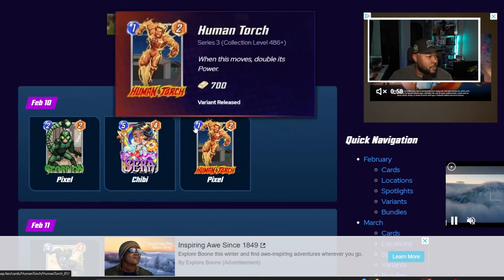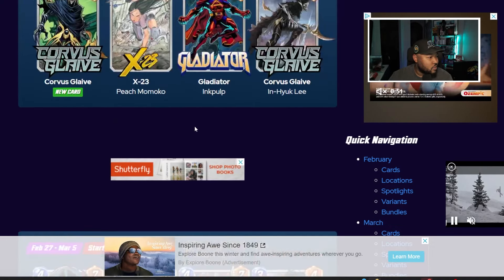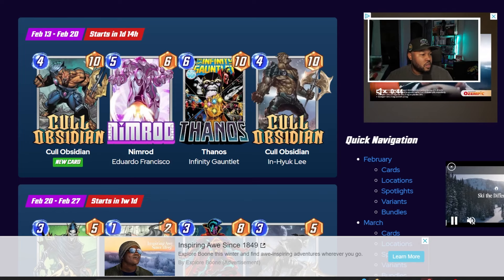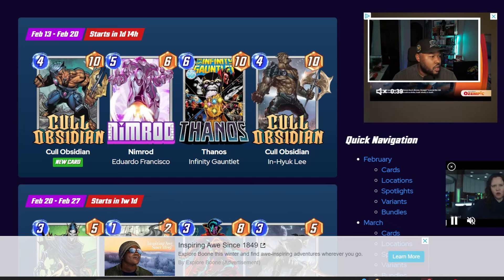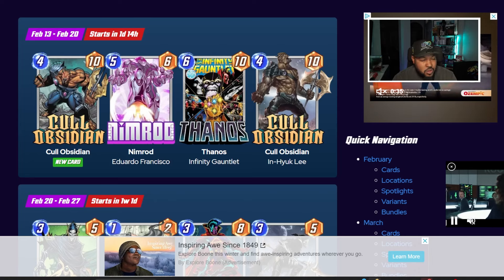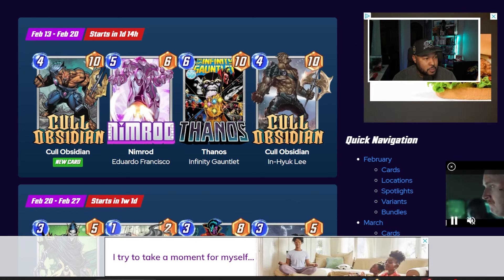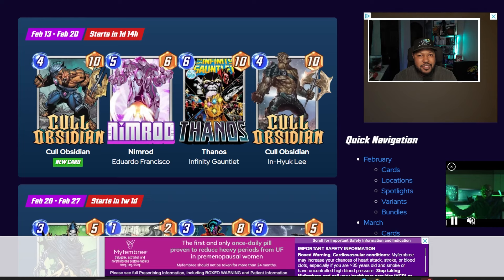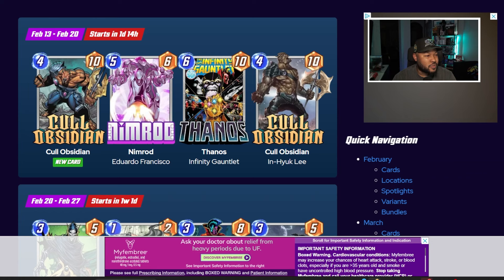For spotlight caches this week we have Cole Obsidian, Nimrod, Thanos, and a Cole Obsidian variant. I'm pretty much going to use tokens to get Cole Obsidian, then use my keys hoping for the Thanos variant. I wouldn't be mad getting the Nimrod or Cole variant either. With my luck though I'll end up getting 1,000 tokens — that's what's been happening the past few weeks with my spotlight keys. The first key has always been tokens or a card I already have.